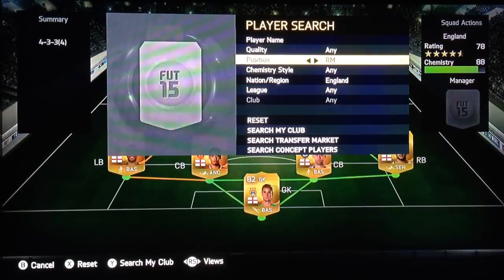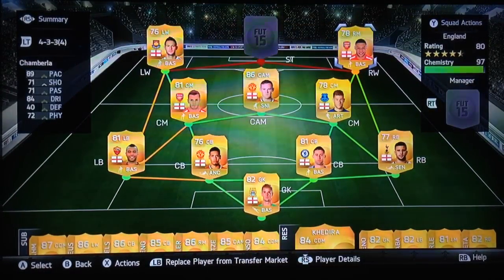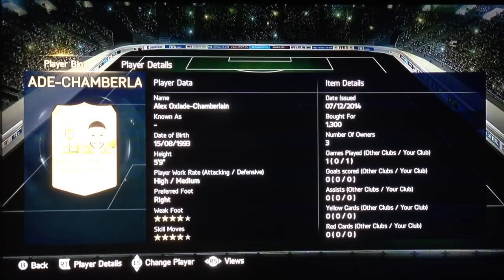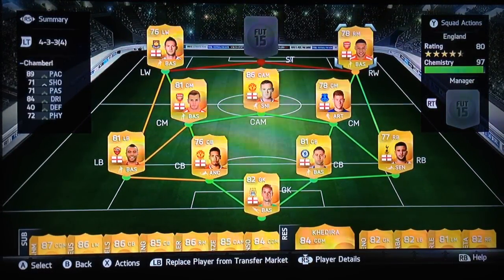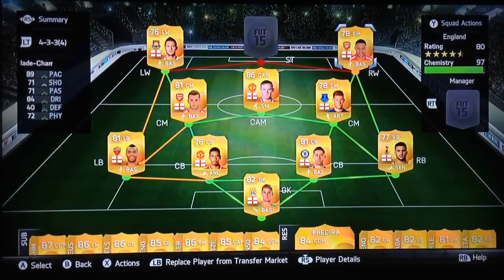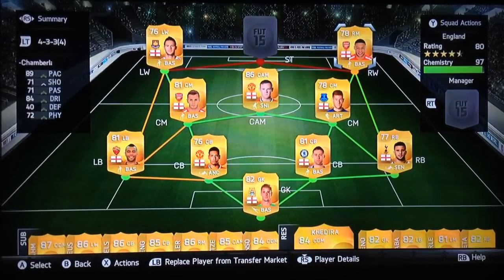Right mid — we're not going for the likes of Theo Walcott in this right mid position, we're going to go for his brother Oxlade-Chamberlain. The Ox: 89 pace, 84 dribbling, high attacking work rate, four-star weak foot and skill moves, very good shot and physical attributes. What you want on a winger — you want him to whip the ball in or get to the byline and then whip it in. He plays it back into Wayne Rooney to knock it in. Oxlade-Chamberlain, there you go.